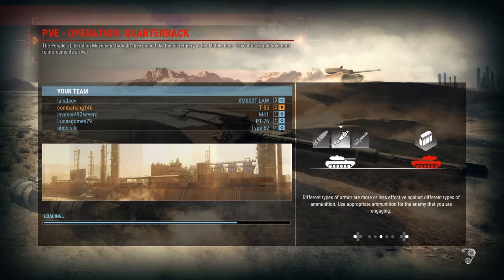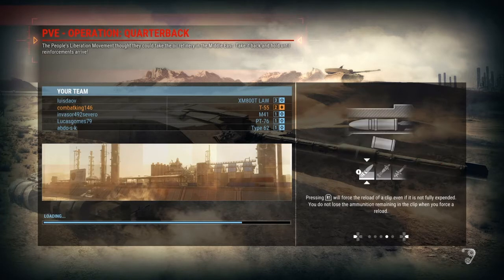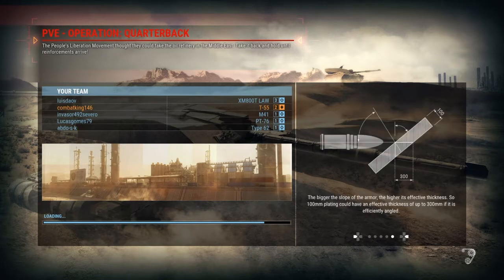The T-55 has a 100mm gun, which is a really good gun — rapid-firing with really good penetration. The T-55 has 4 different types of ammunition in this game: armor-piercing, armor-piercing discarding sabot, and 2 different types of HEAT.